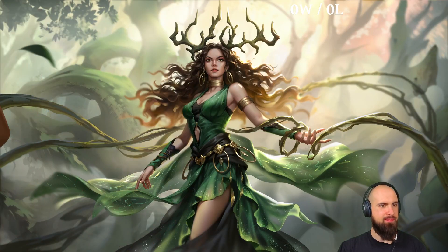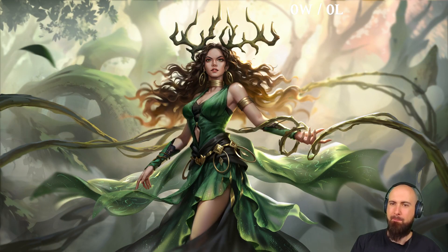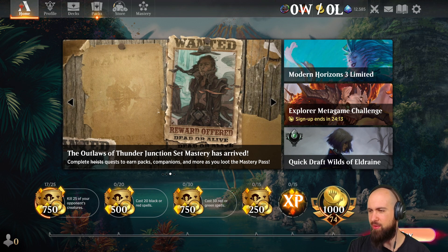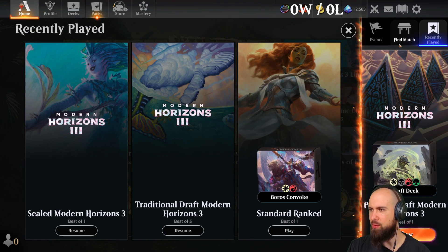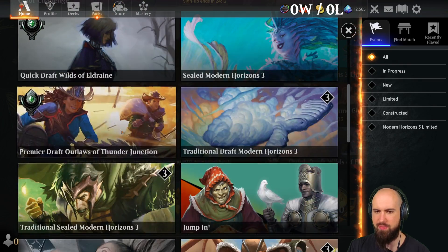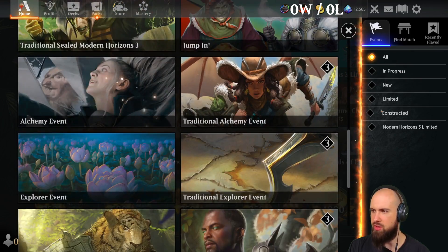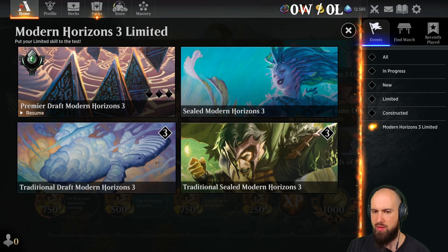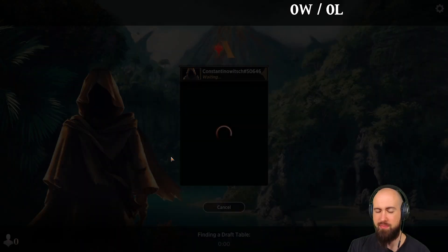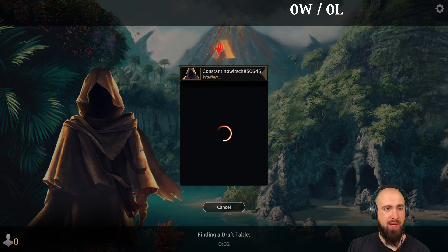Alright, so here we go again. Come on, capture magic. Let's play Modern Horizons. We're going to start Traditional, and hopefully we are going to be able to make a good deck.